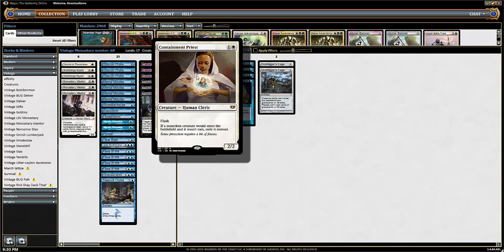Containment Priest — this card is super cool, from Commander 2014 I think. It's got Flash, and whenever a creature would enter the battlefield if it wasn't cast and it's not a token, exile it. So it shuts down Oath and shuts down Tinker decks that just try to Tinker out Blightsteel — this completely stops that, 100% dead in its tracks. And it's got Flash, which I like.